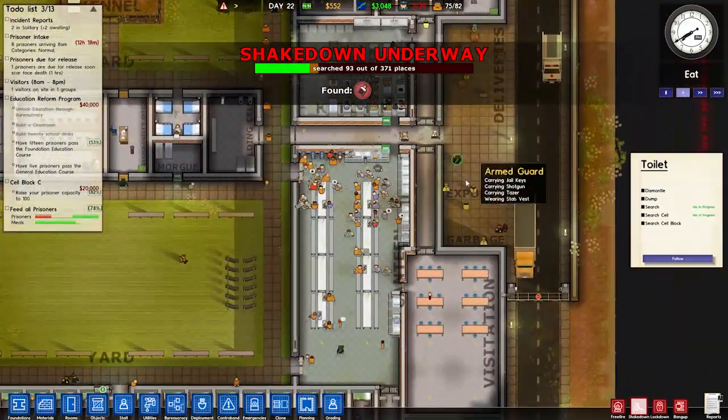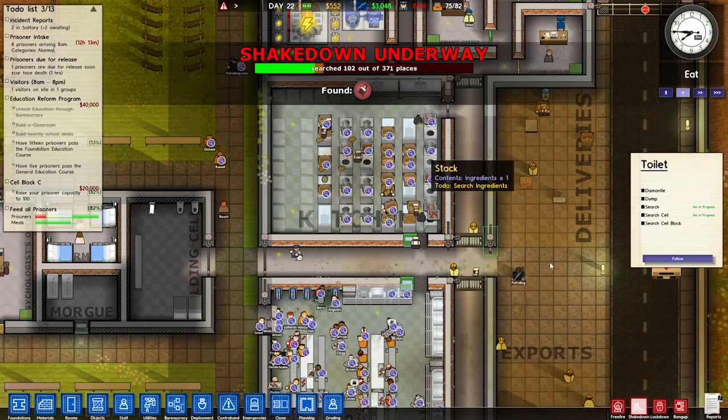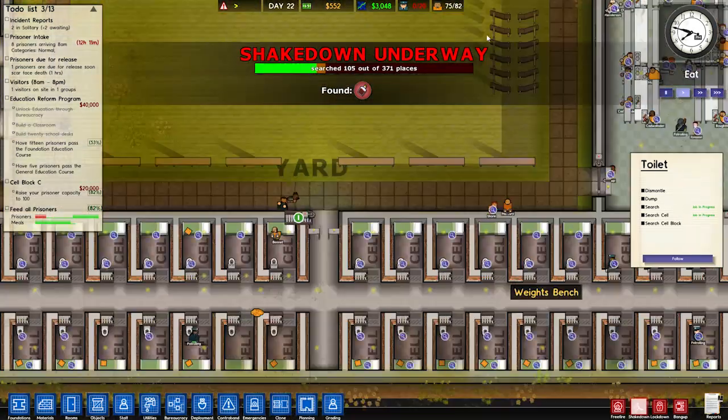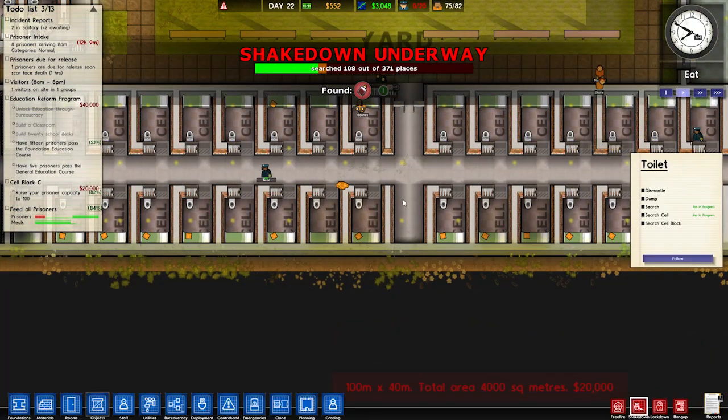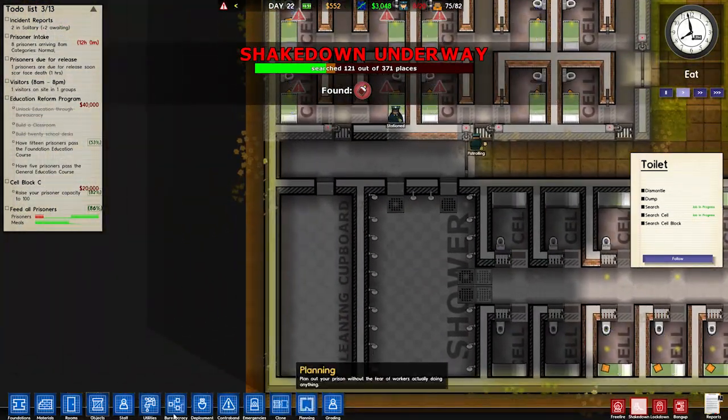Oh yeah, a suggestion to sort of put metal detectors as you go in and out of the prison, just so new prisoners coming in will get searched, and also all the food and that will get scanned as it goes through — definitely a good idea. The other suggestion was I could turn this blank space into a cell to get that one extra cell that we need, so we'll definitely look into doing that.